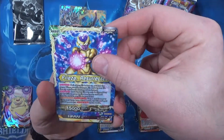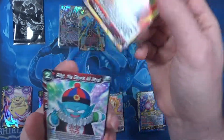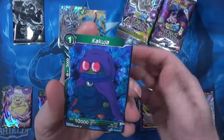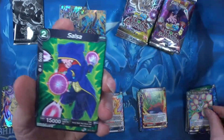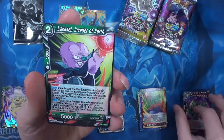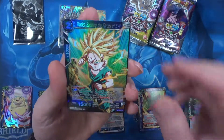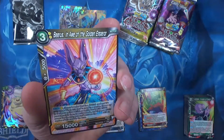Another leader card — it's not an uncommon one. Pilaf. It's so weird still seeing Pilaf around. Got a little Trunks there, uncommon foilage. And rare Beerus, All of the Golden Emperor.